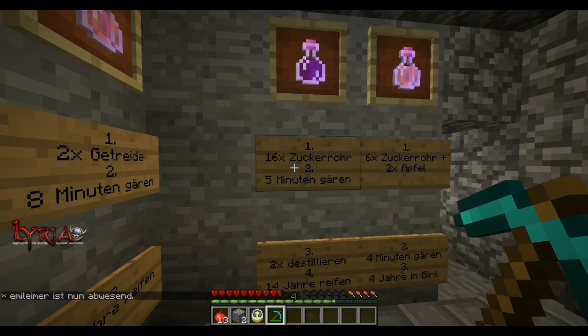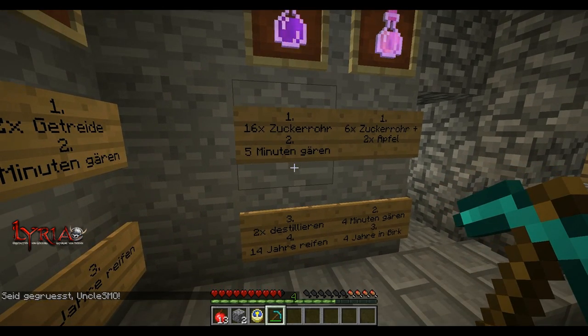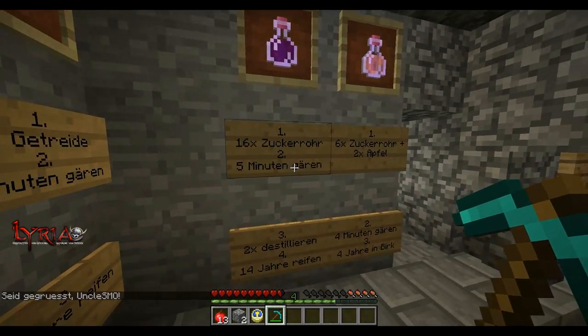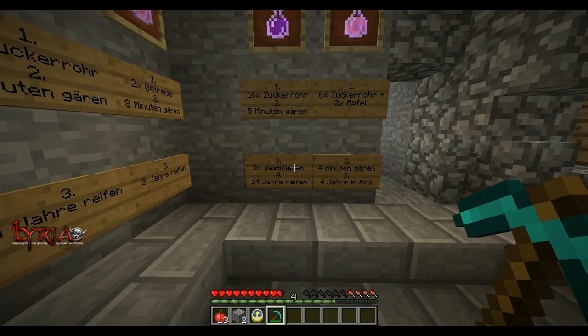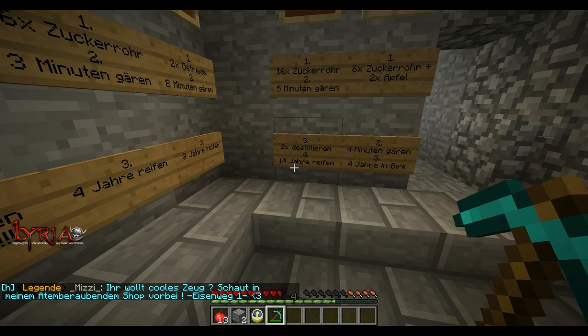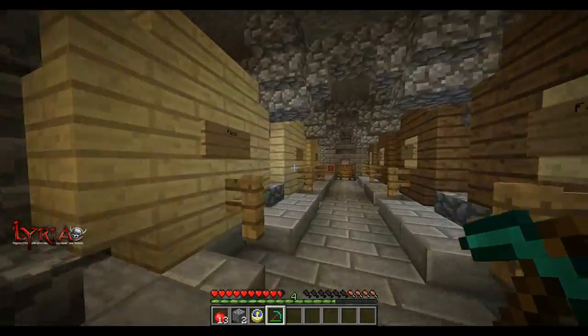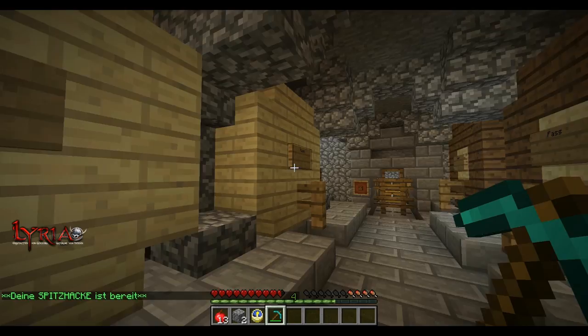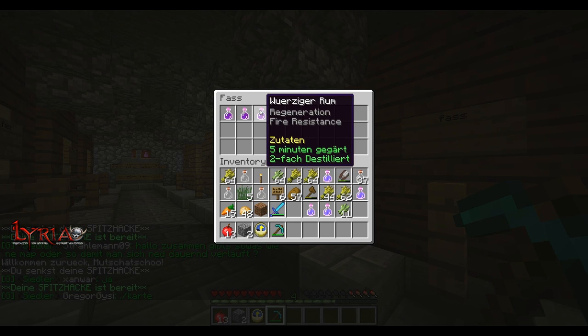Last but not least, the golden rum — the most expensive little alcohol we have. It should be very sweet. You need 16 sugar cane and cook it for five minutes. Then you have to distill it two times, and then you have to wait 14 years in the barrel. The years will come out in red letters — it says how long it's been sitting.